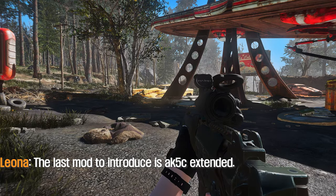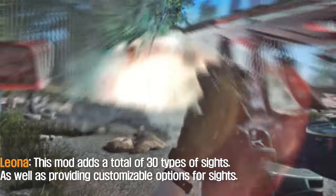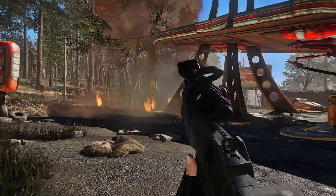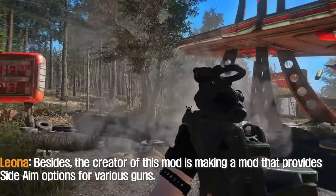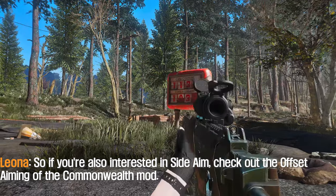The last mod to introduce is AK-5Z Extender. This mod adds a total of 30 types of sights, as well as providing customizable options for sights. The creator of this mod is also making a mod that provides side aim options for various guns. So if you're also interested in side aim, check out the Offset Aiming of the Commonwealth mod.